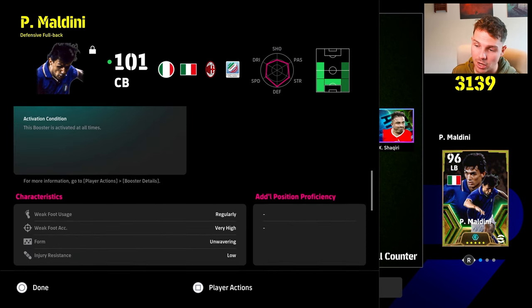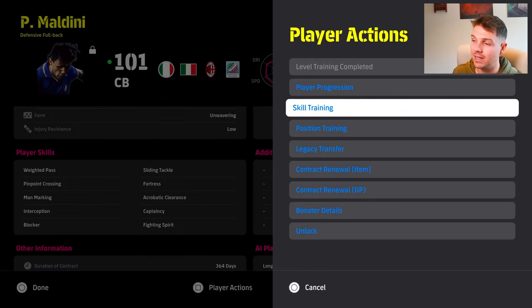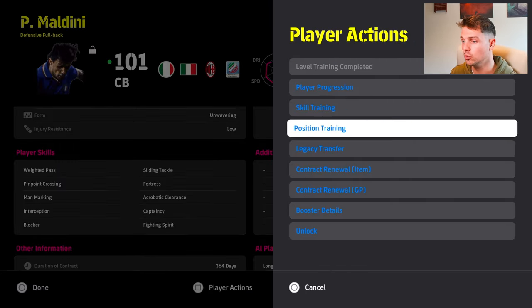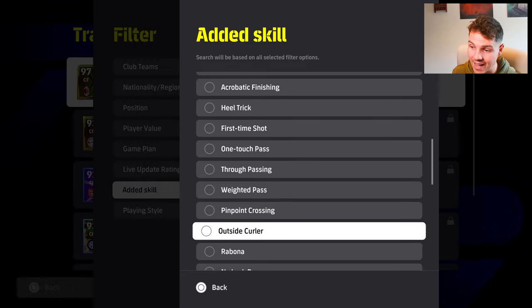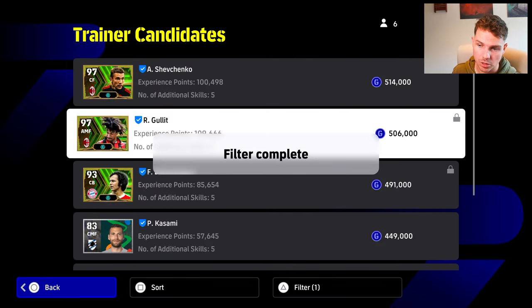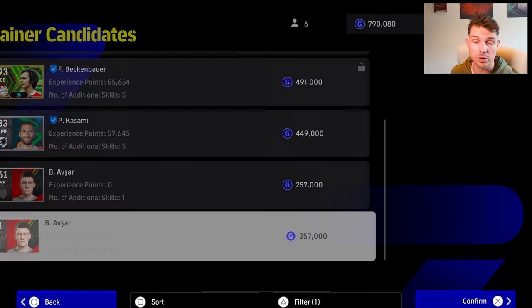It's a very, very solid card. I would definitely recommend, if you are going to be giving Maldini any skills, that you do a legacy transfer. I would 100% recommend giving header or else aerial superiority — they're the two skills that he's lacking. Probably most of all, aerial superiority is going to be huge on him. So if you do have that and you can give it to him, that is what I would recommend.